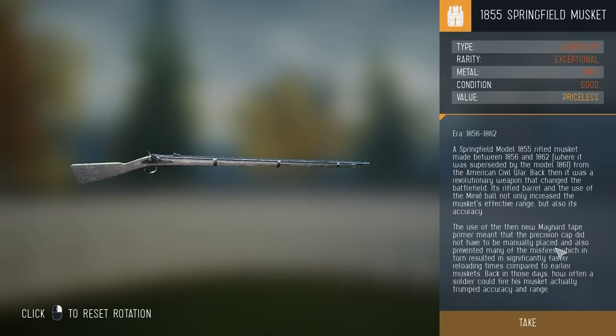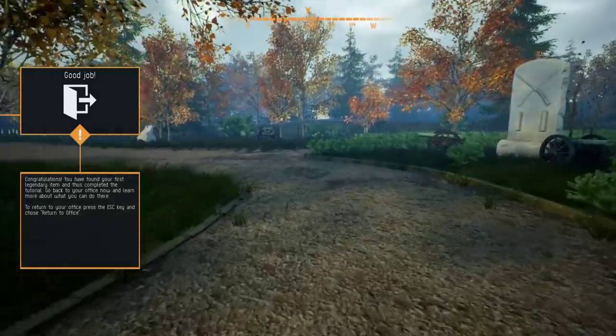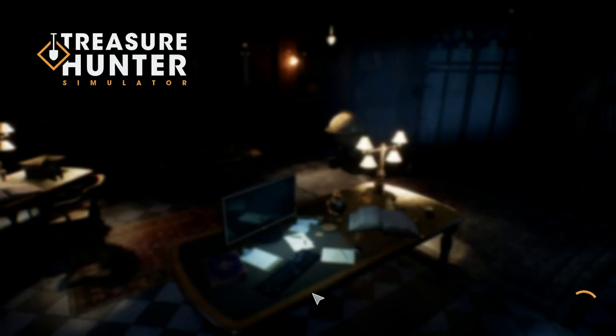A Springfield Model 1855 rifled musket, made between 1856 and 1862. From the American Civil War, it was a revolutionary weapon - its rifled barrel and the use of the Minié ball increased the musket's effective range and accuracy. The Maynard tape primer meant the percussion cap didn't have to be manually placed, preventing misfires and resulting in significantly faster reloading times. Back in those days, how often a soldier could fire his musket trumped accuracy and range. Congratulations, you found the first legendary - tutorial complete! Every game needs an 'unstuck' button.